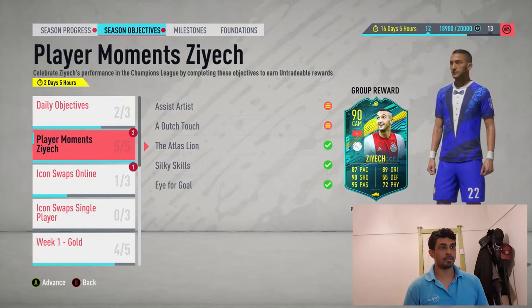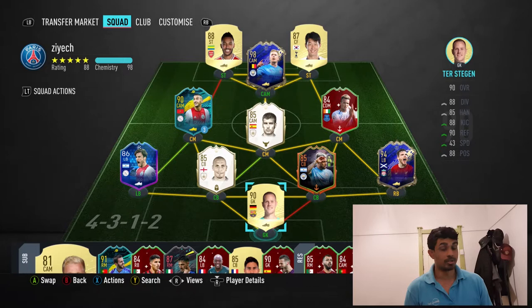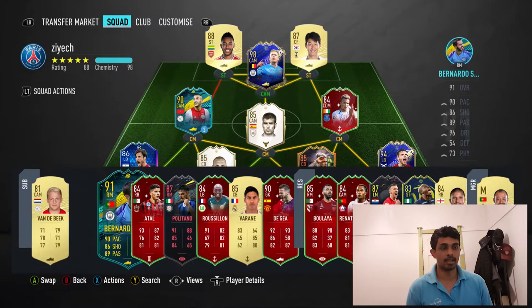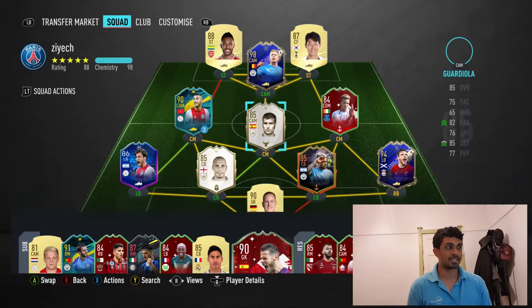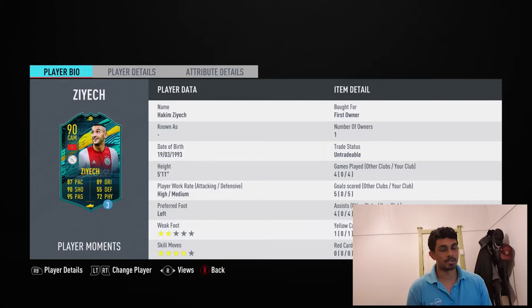This is the Hakim Ziyech card, but before we claim it let me show you the team I used. I had Deha in goal but he was pretty poor so I had to replace him. I initially used Vanderbeek for the first four wins and he was pretty good — four goals, five assists in those five games. Then I used Ziyech to try and get the last win. It took me four games, but in those four games he got five goals and four assists.